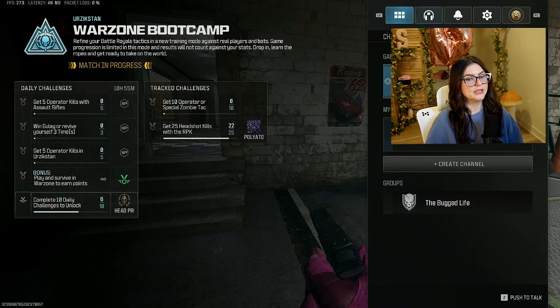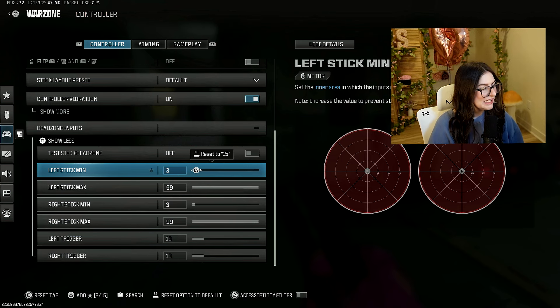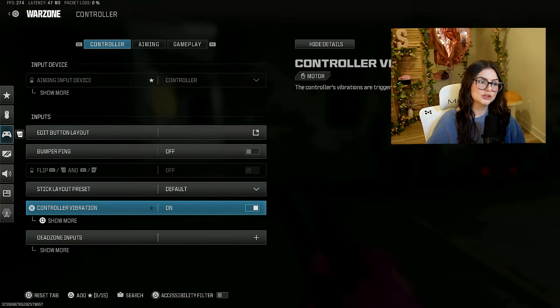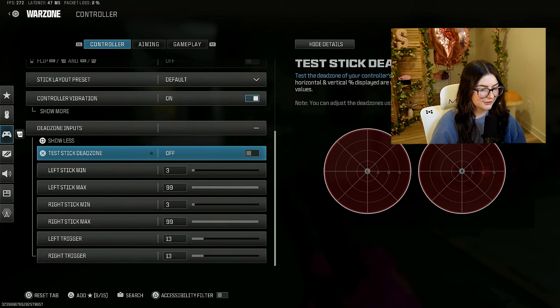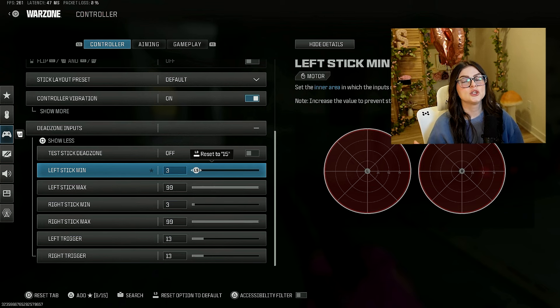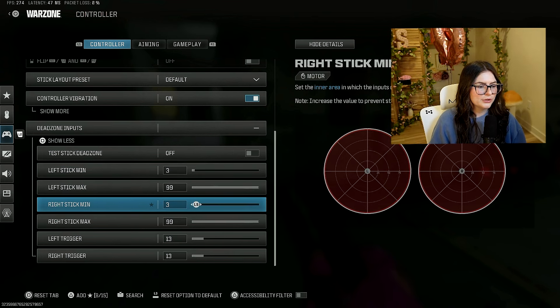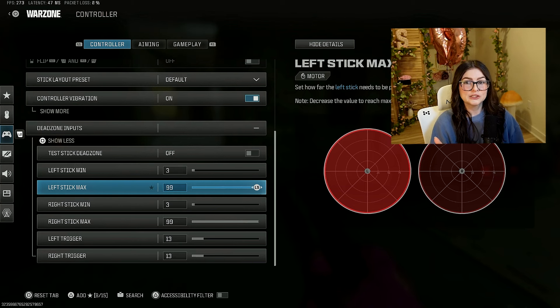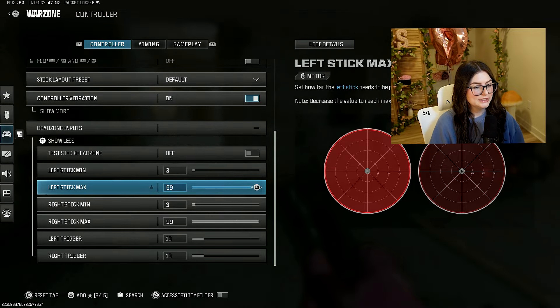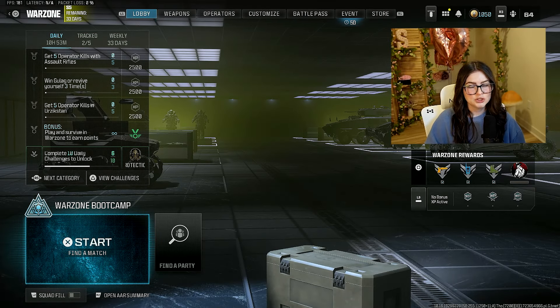That is a super important setting because when you're in the mix and in the middle of fighting, it really goes a long way. Another very important setting that a lot of people forget is your dead zone input. You can find this under controllers — scroll all the way down to dead zone inputs. The default left and right stick values are very high. You want to put the dead zone minimum as low as you can possibly go, because that reduces controller input delay and really helps with responsiveness.